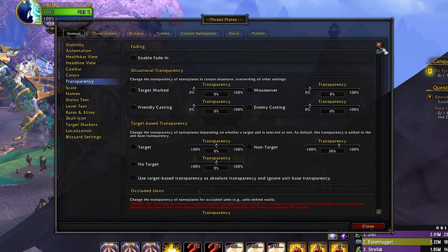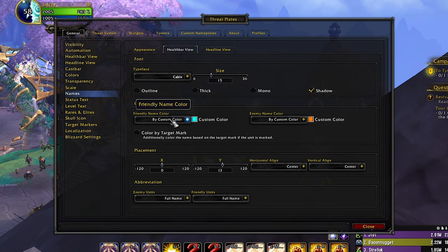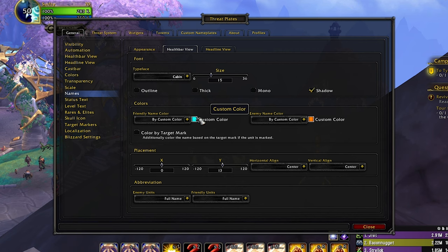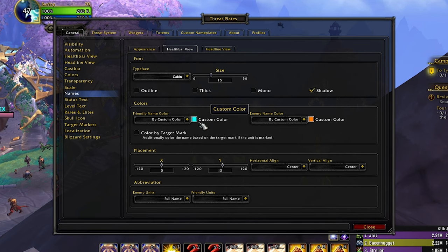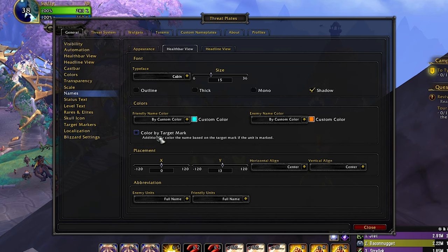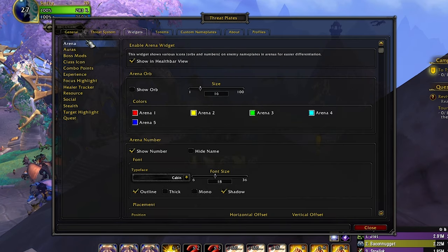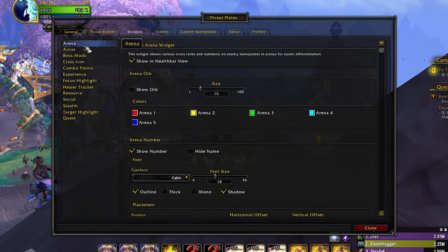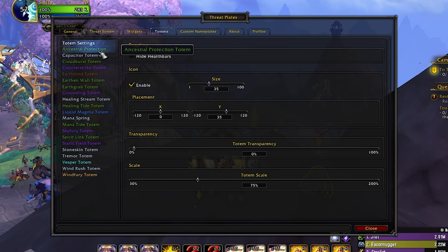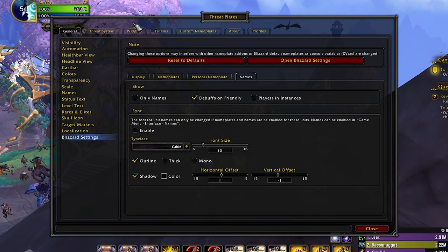In the health bar view under Names, set friendly name color to custom color — I find it really helpful to have my friendlies blue and my enemy names orange. Make sure color by target mark is deselected, as that can be really confusing. You'll also want to show debuffs on friendly. Enable the arena widget by going to Widgets, Arena, Show in Health Bar View, and then Show Number — that's helpful for targeting. Finally, configure totem settings to show the totems you want to see and hide the ones you don't.